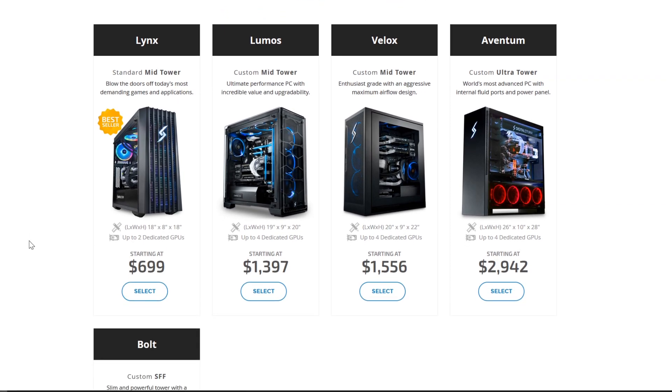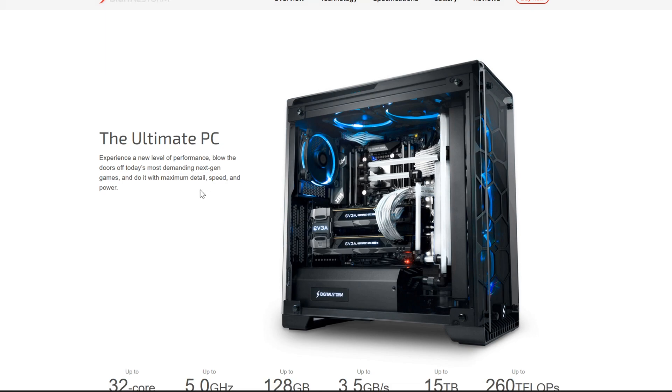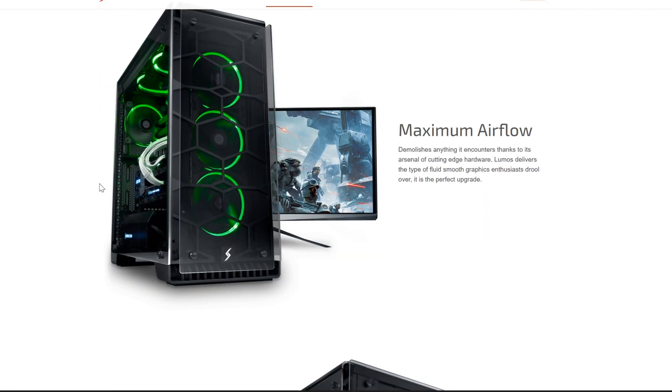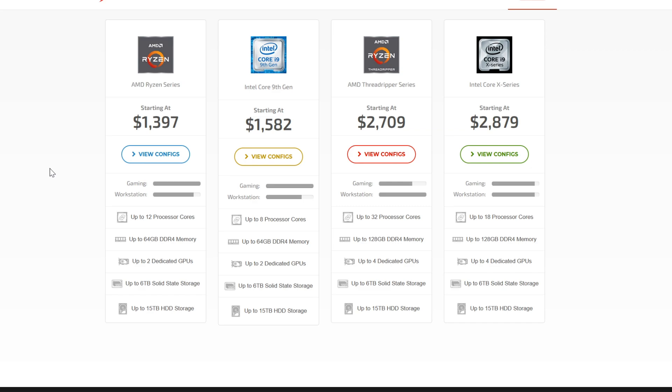Looking at the next model up, they're using a Corsair 570X case — amazing looking case, I'll give them that. But you're not going to get the braided cables or liquid cooling shown in the pictures. Maybe if you spend five thousand dollars, but the basic models are not going to look anything like this. And you're also not going to get SLI, that's for sure.